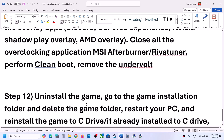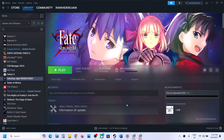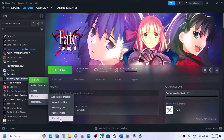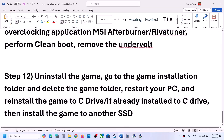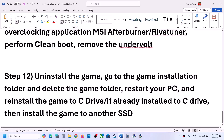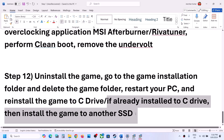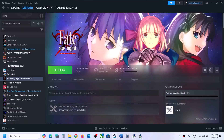If nothing is working, you can uninstall and reinstall the game. Right-click on the game in Steam, select Manage, then click Uninstall. After uninstalling, go to the game installation folder and delete the game folder. Restart your computer, then reinstall the game to the C drive. If it's already on the C drive, try installing it to another SSD and check.